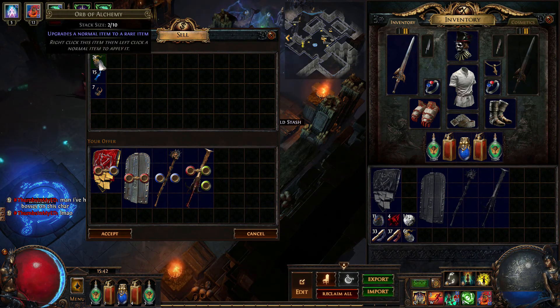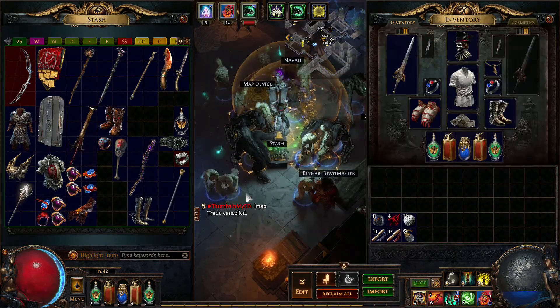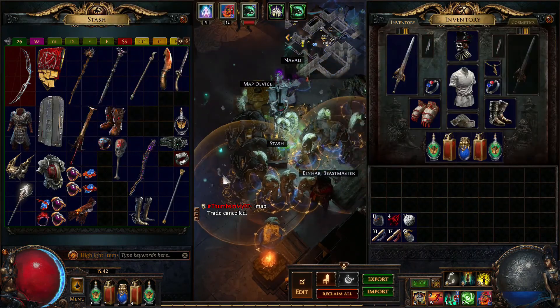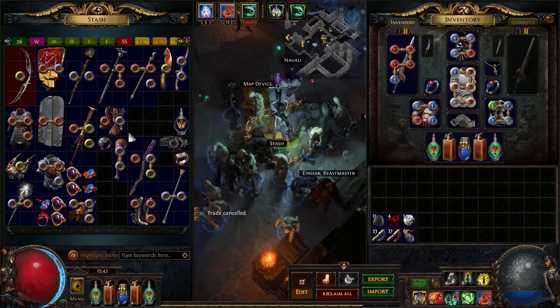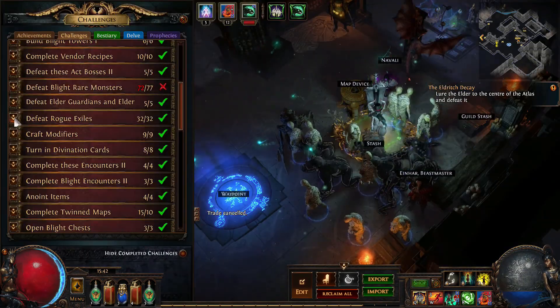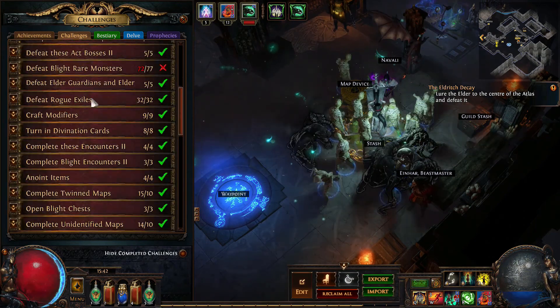I already completed this challenge. It will come very quickly - you just need a bit of mapping time. Rogue exiles is just random. You need to go in with one of the map mods - either Warbands or one of those that spawns an extra rogue exile - or just do some Zana atlas missions where the mission is to kill a rogue exile.